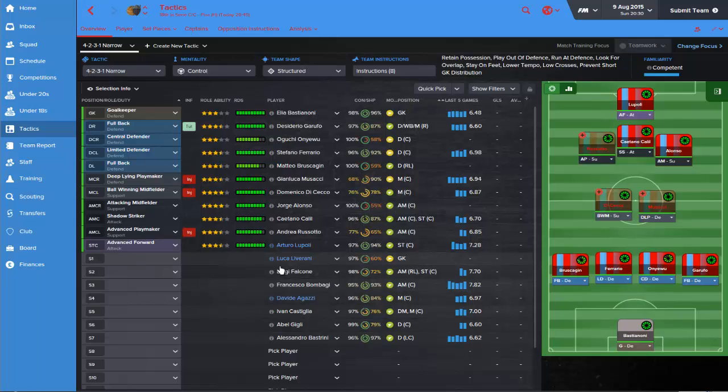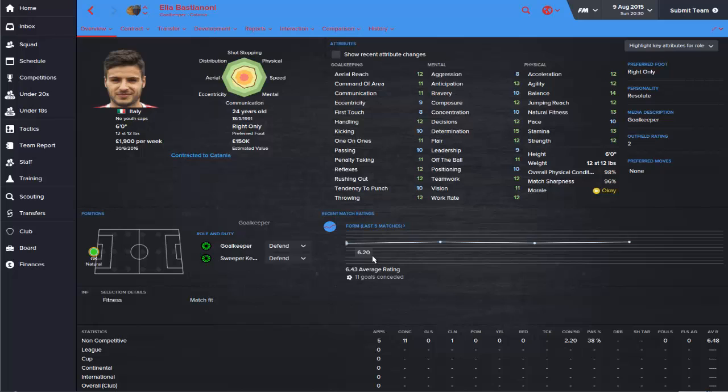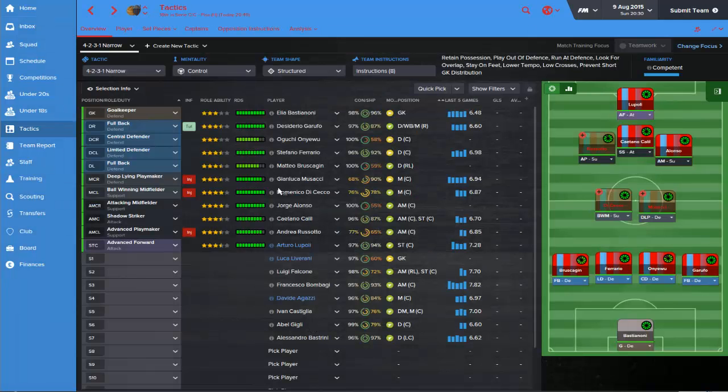I'll run you through the players in each position. First off is the goalkeeper, Ella Bastianoni — good young goalkeeper. I thought I'd go with him rather than the guy that was in on loan. We might as well play our own players if we can. He looks pretty good and for this league I think he'll be a pretty good goalkeeper.